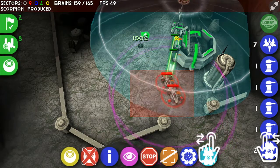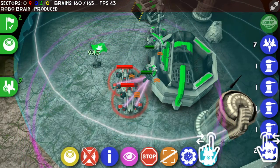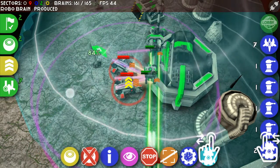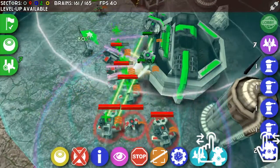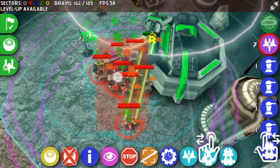All turrets have a weakness: if you actually go right up to them, as you've seen done now, they cannot shoot. If you look at my heavy tank and see the red circle — if anything goes inside that red circle the heavy tank cannot shoot them. Turrets have a bigger red circle, which makes them useless if you get inside that circle.